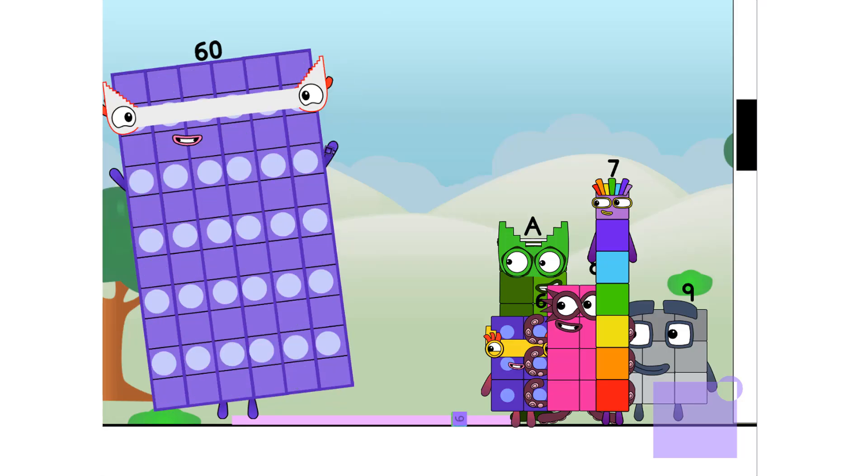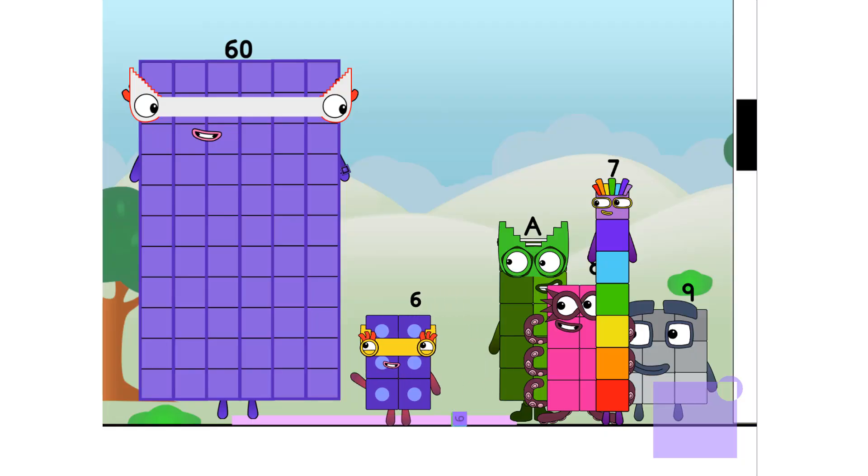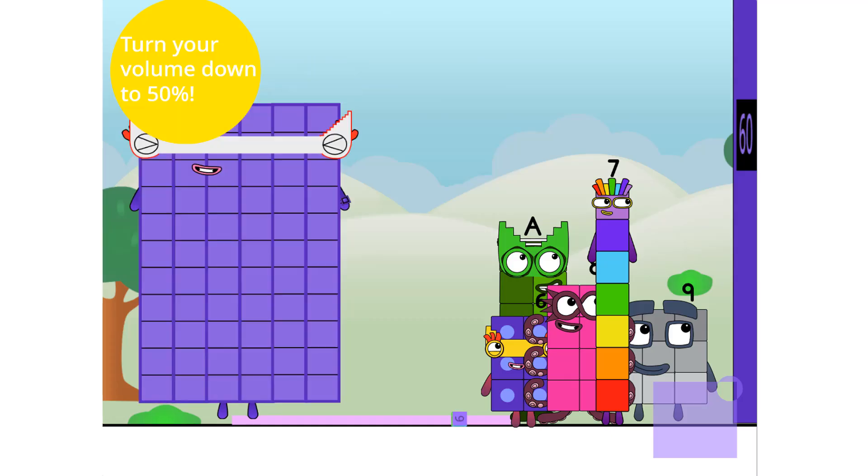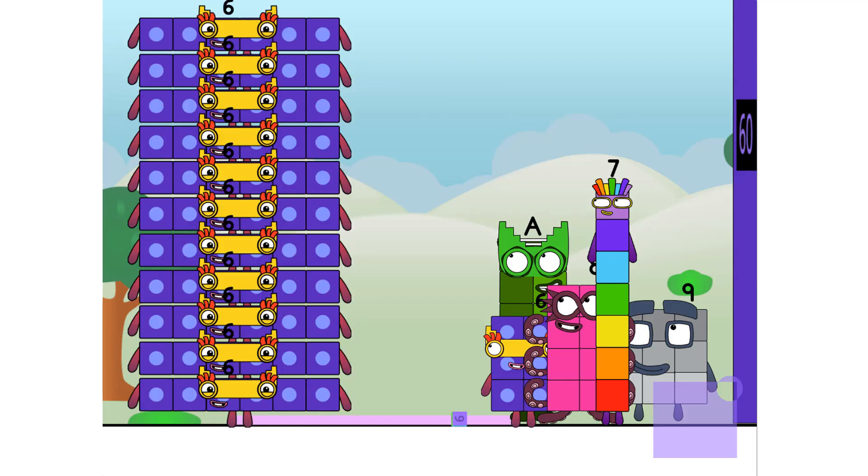With 60 spots, hip hip hooray! Cool. Are you a step squad like me? I noticed that you have a step mask. Well, the answer is yes. I can make a step shape with 1 to 10. As I was saying, 60 — six lots of 10 is a new high score. I'm six tens, or 10 sixes. Game on!